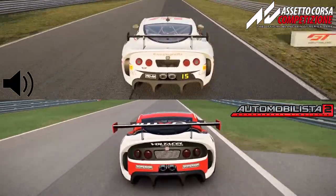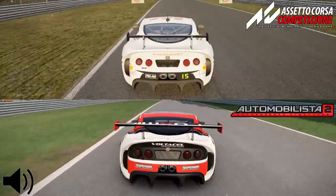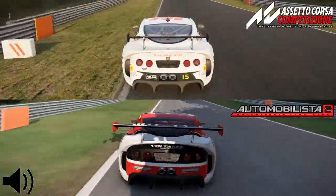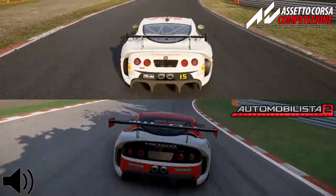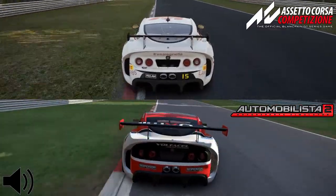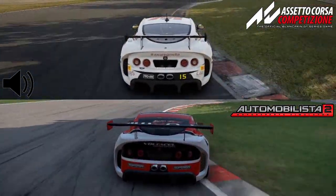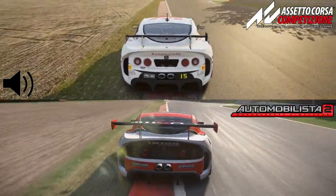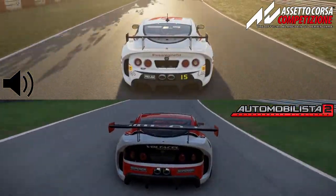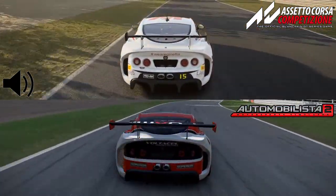With that said, I'm just going to let the lap run through while giving you my thoughts on the car's handling. First of all, the Ginetta in ACC feels really nice and steady. It instantly complies to steering inputs and rarely over or understeers. And, like I already said in my GT4 pack review, its braking performance is out of this world, as you are able to brake insanely late and deep into corners without unsettling the Ginetta noticeably.